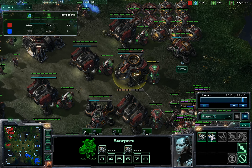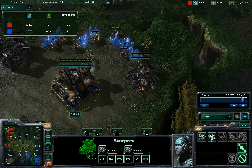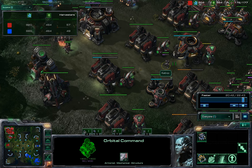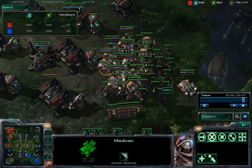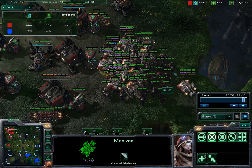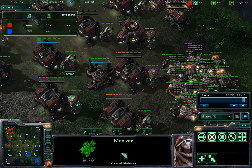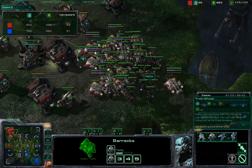Also when you get a third base like I do here, your income is big enough that you might want to make sure you have two starports and eight-or-so barracks. I might not have two pulling up too badly here. I do have some extra Vespene, but that's probably going to time out well with me finally getting Ghosts out.